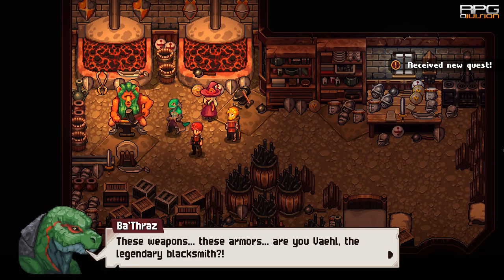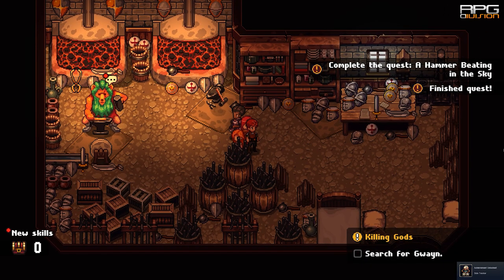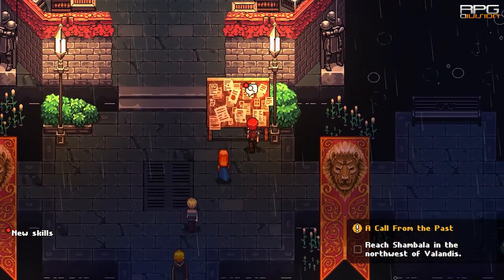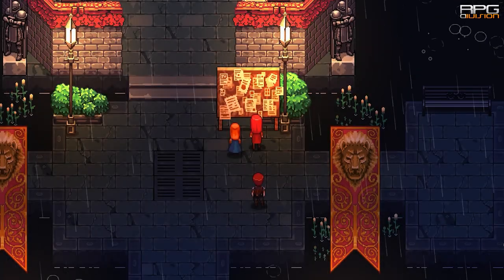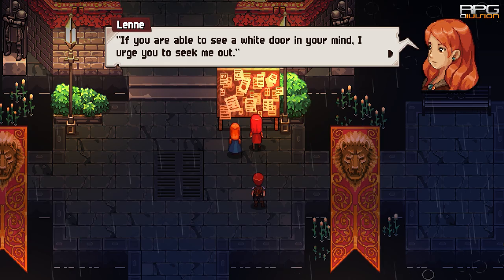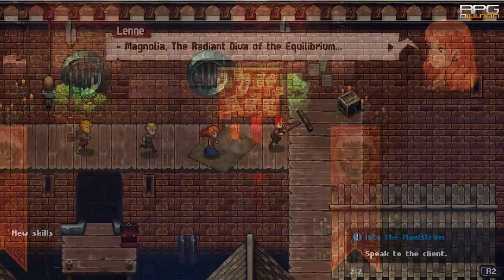To get the Rusty Sword, go to Farnsport to Magnolia. During Act 3 there's gonna be a quest in Tormund called Into the Maelstrom. It starts in Tormund and then you have to go to Farnsport to Magnolia where the quest continues. After completing Into the Maelstrom, Rusty Sword is given as a reward.